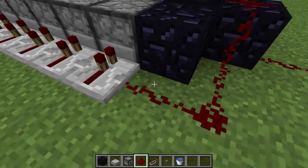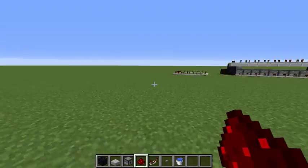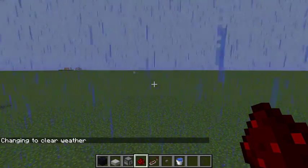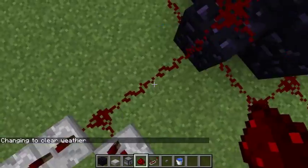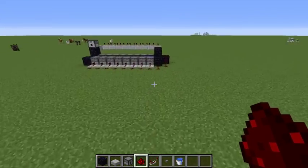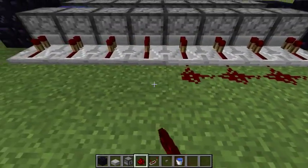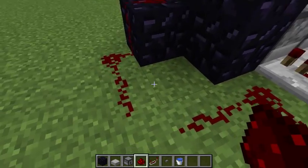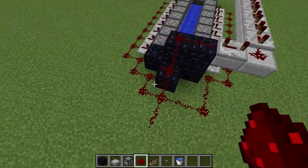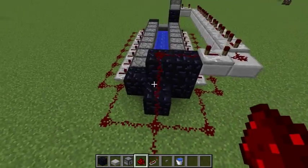The rest of the redstone dust connects to these repeaters. When you have a clock like this and it's activated, it'll keep going in a circle and keep firing the TNT cannon. Make sure the redstone dust is connected to these repeaters on both sides, and then connected to this line of redstone here.